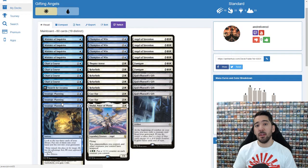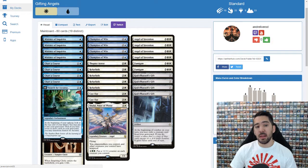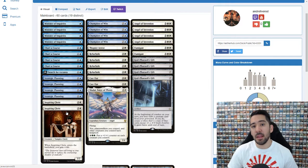Strategic Planning lets you look at three cards and take one into your hand — really great for finding Refurbish. We also have Search for Azcanta, which is usually taken out in aggro matchups. And we have a creature here I haven't seen for a long time: you gain four life and it's a good body, a solid card in the aggro matchup.